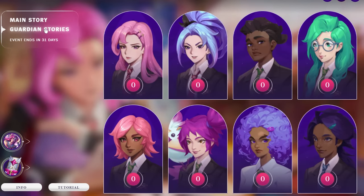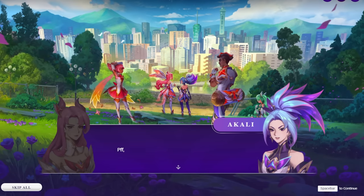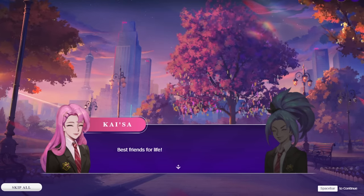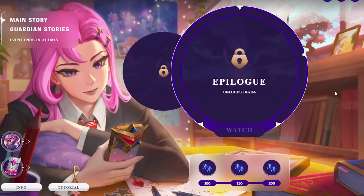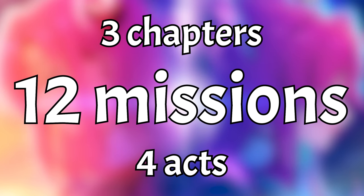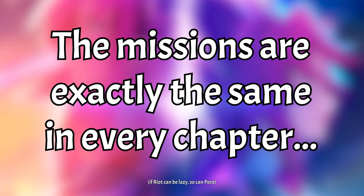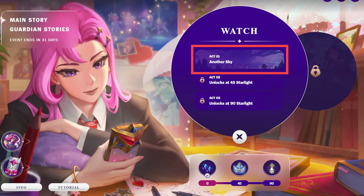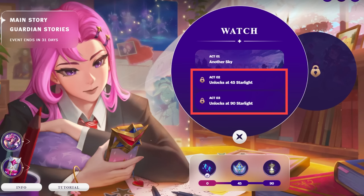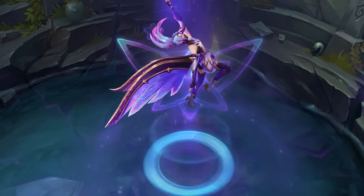There are two types of event missions. The first one is the main story. It features a cute visual novel where you follow Akali on her path to become a Star Guardian. The story plays out over a series of four chapters, each three acts long. There are 12 missions, one for each act, and the act requirements are exactly the same for every chapter. Act one requires zero starlight — you just need to click through the story or choose skip all. Acts two and three require 45 and 90 starlight respectively. More on the starlight later.